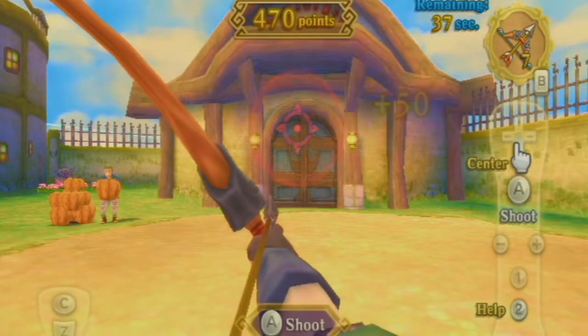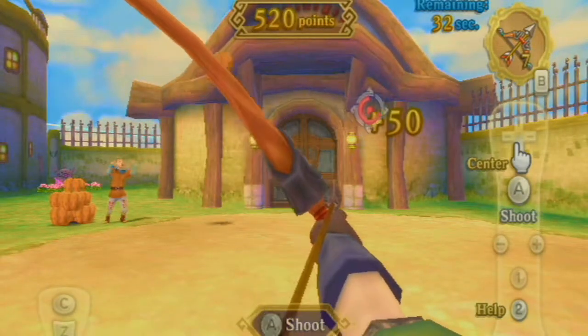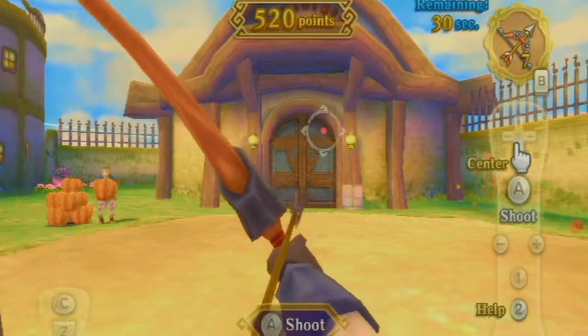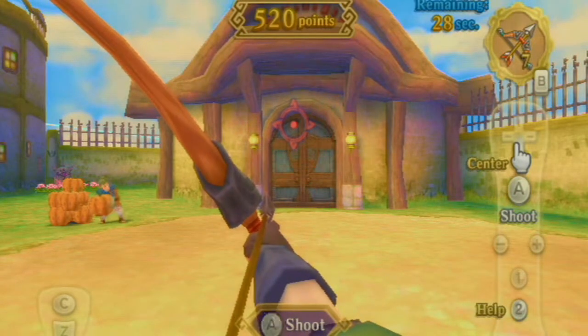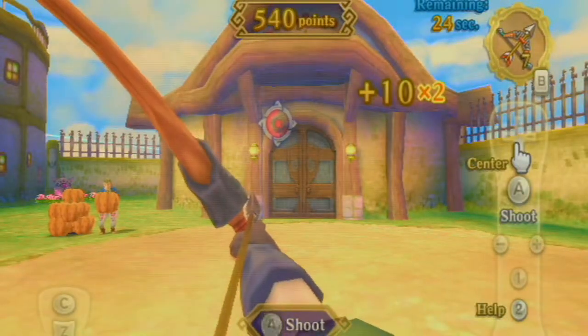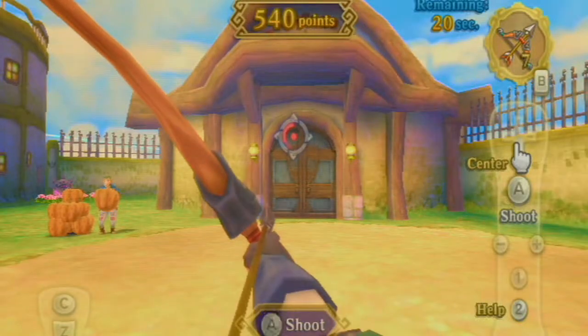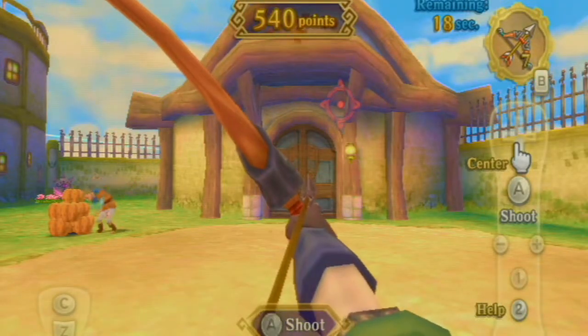It gets a little bit more difficult as it goes along. Fludge starts throwing the pumpkins a little bit higher and farther out, so you gotta get good at timing it. We're almost there — oh, I missed one right there. There's still like 28 seconds left and it's very doable, and I got a two-pointer right there, so that was pretty fortuitous.